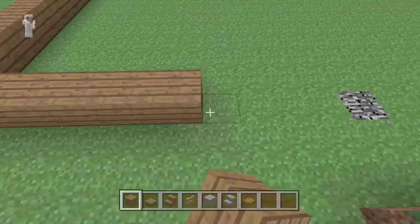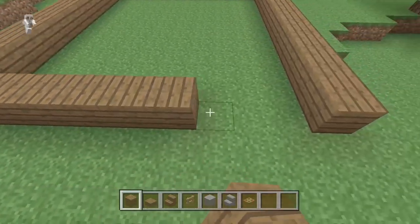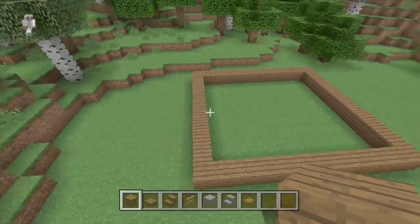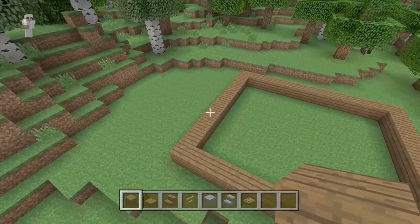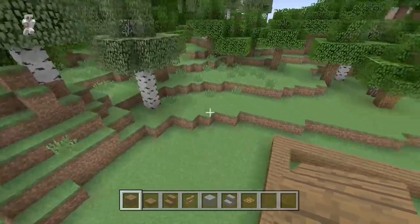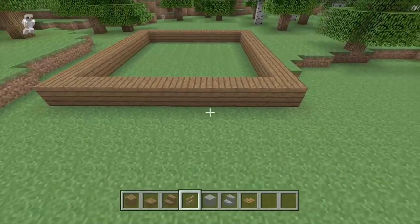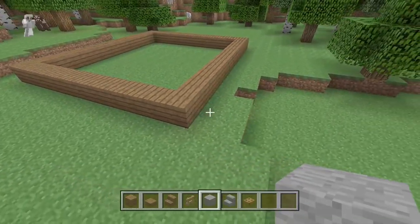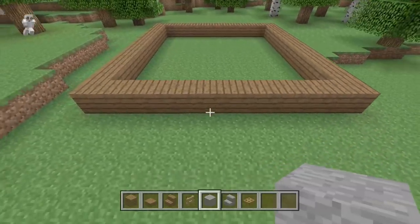We're going to take out our spruce wood planks and make that line, connecting each corner. So again, the house is going to be 12 long by 11 wide — just make an outline with the spruce wood planks. You can use whatever wood you want, because spruce wood planks aren't the easiest to get. You can use oak wood instead; I just like the look of spruce wood better.